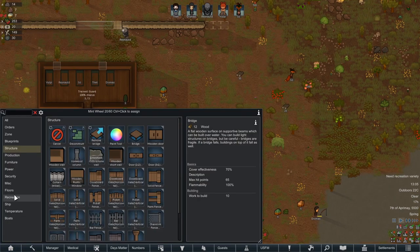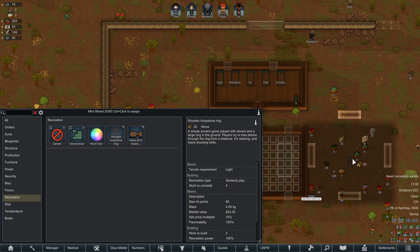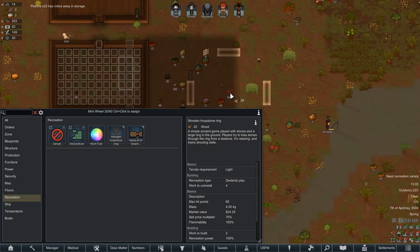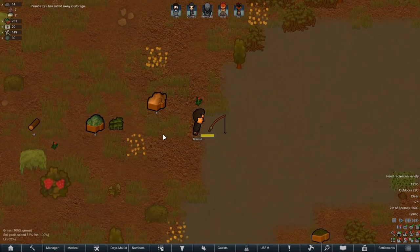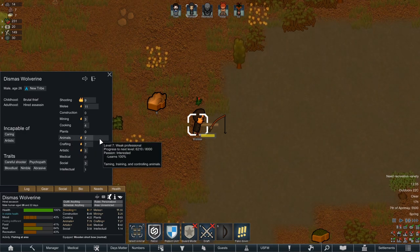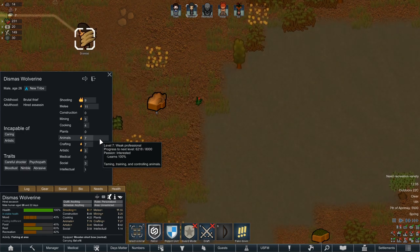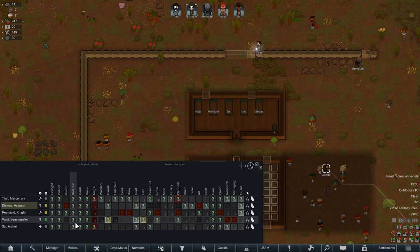E-recreation variety — right, let's go ahead and get a hoop stone. You gotta have your hoop stone, after all. We've lost some piranhas. I don't really care. I mean, Dismas is already like a master fisherman. Do you get any kind of skill from doing this? Yes, he actually works on his animal skill from doing this. In that case, Valtby should be doing some fishing too.